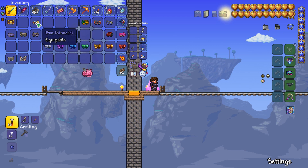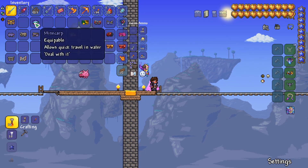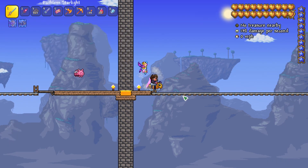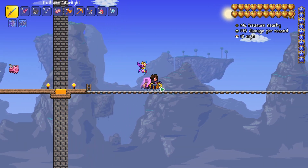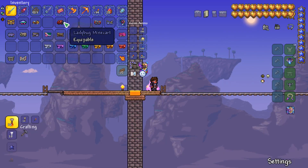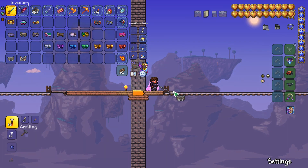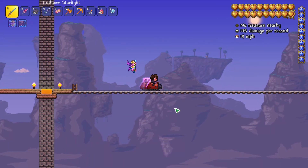Next, let's look at the bee minecart. This can be obtained from the Queen Bee or dropped from jungle treasure chests. I actually like this one a lot — it's pretty sweet to ride a little bee as a minecart. The next one is the ladybug minecart, which can be found in the large trees that spawn across the world — specifically in the living wood chests. That looks pretty sweet too.